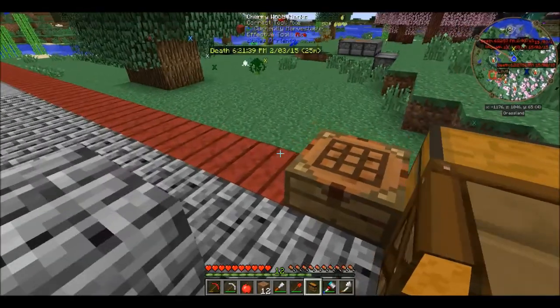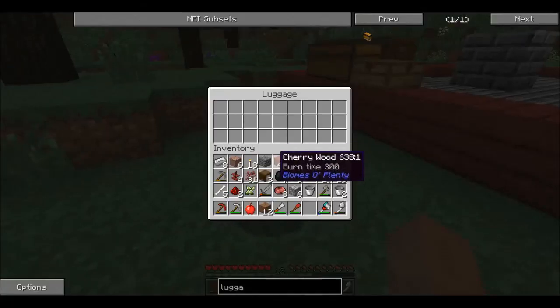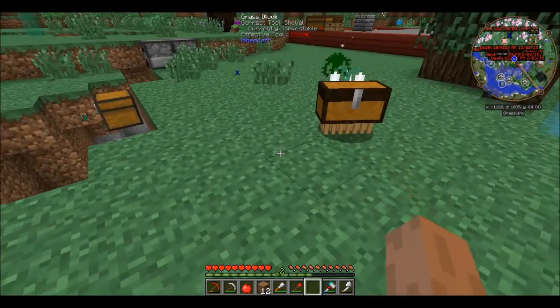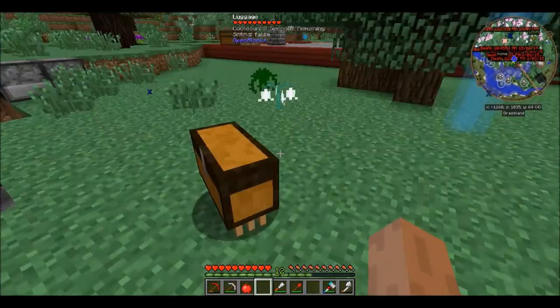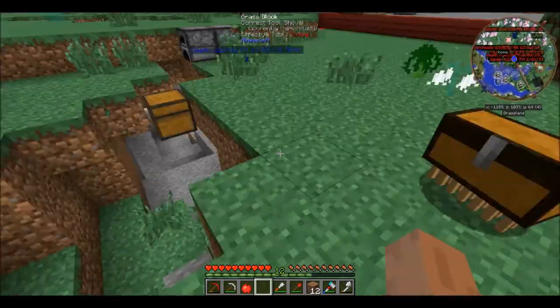Basically what Luggage does is you place it down and it can carry stuff for you and it follows you around. Let's drop this dirt just to demonstrate — it picks it up. So it's nice for going mining and you can just store your stuff in it. It's real nice.